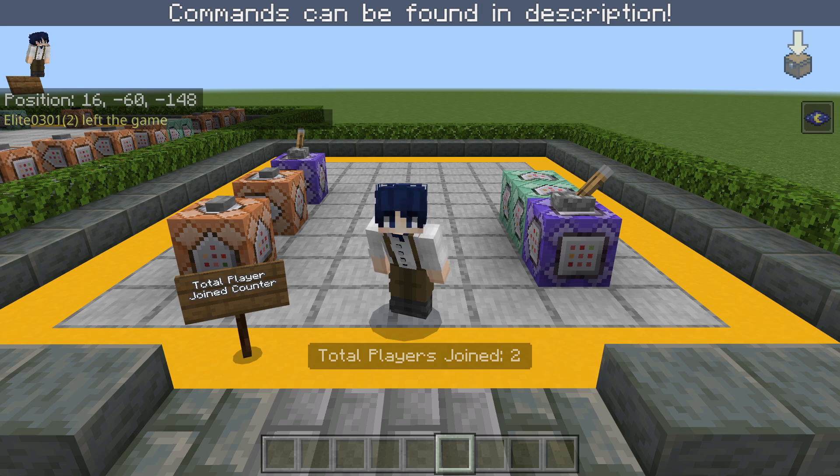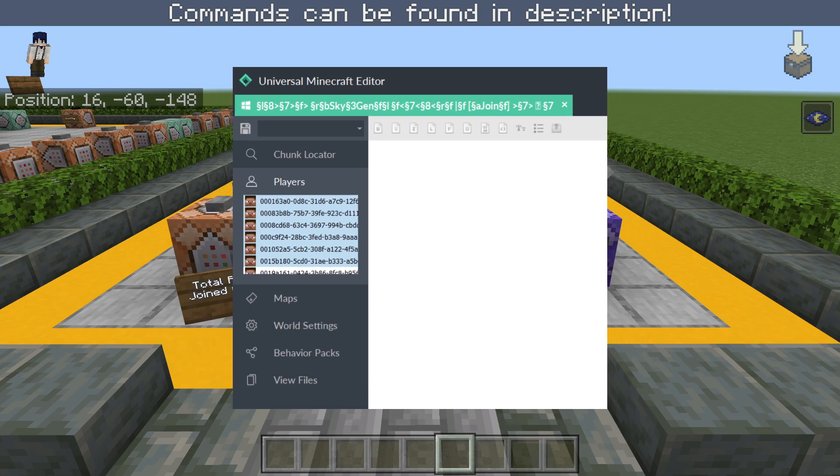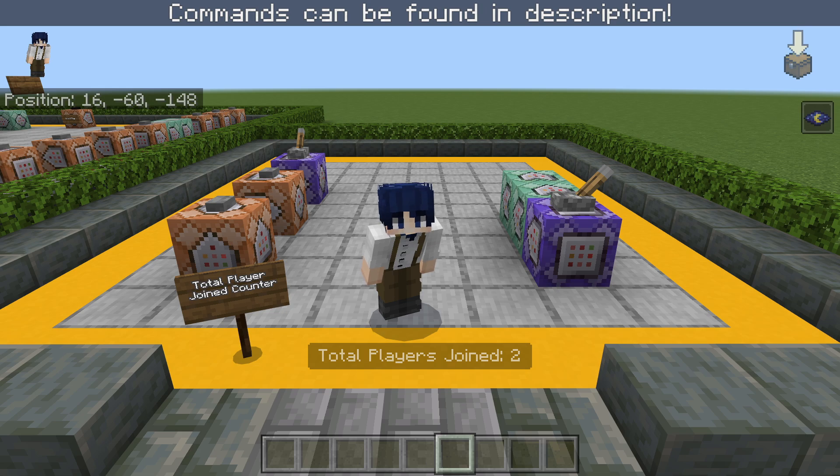That's the difference between the current player counter display and the total players that have joined display — you guys might get those confused. Take note that the count isn't really accurate if you make this in a world that's already pre-existing and some people have already joined — it's going to give an inaccurate count. It's going to start from when you created the command, so it's kind of better to make this in a new world for a more accurate number. Unless you know how to tamper with files — what I did was go into the Minecraft files and check how many players there are to approximate how many players have joined my world.